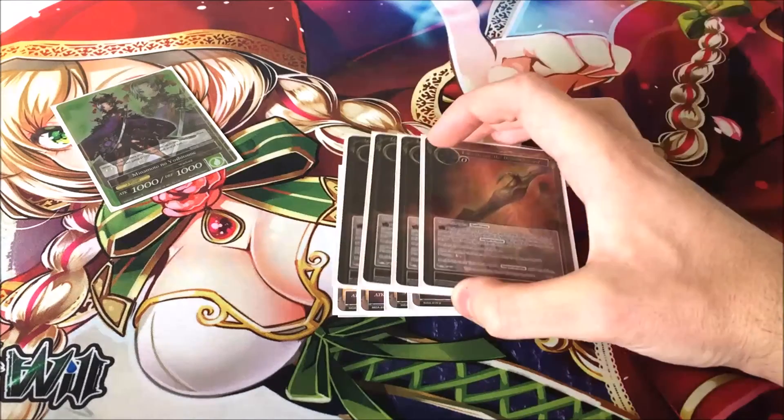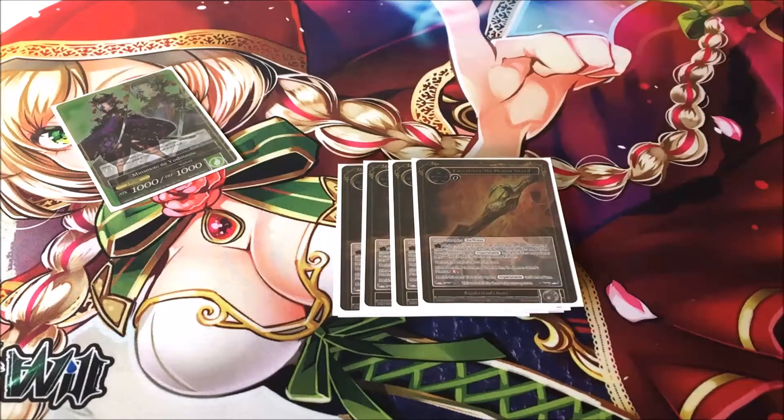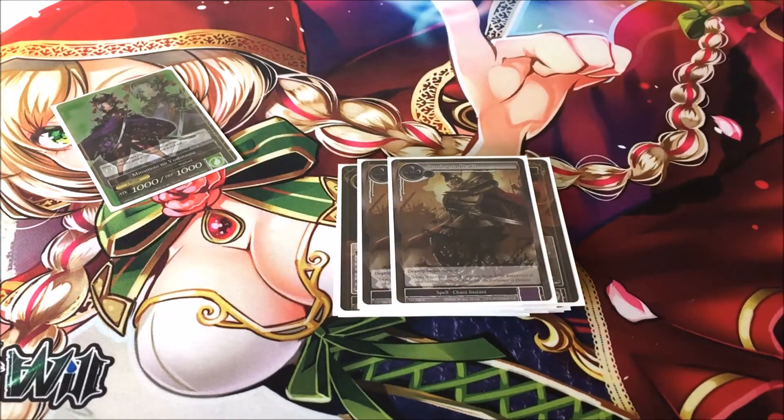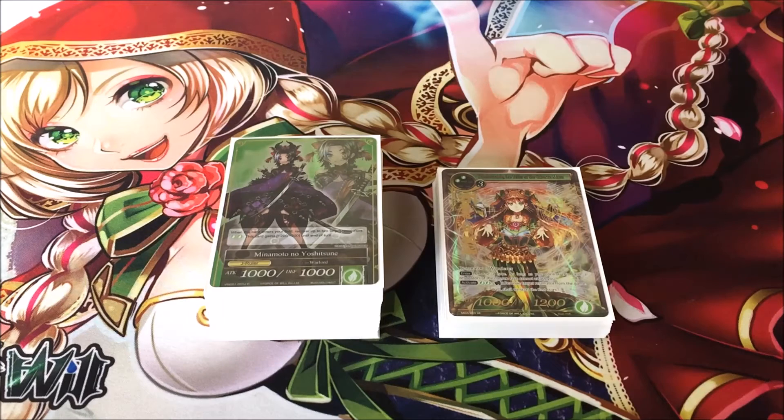Four Leviathan because it gives Minamoto swiftness if necessary, but I didn't find it necessary so I cut it. And two Stoning to Death for more removal.